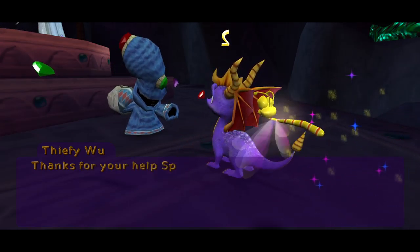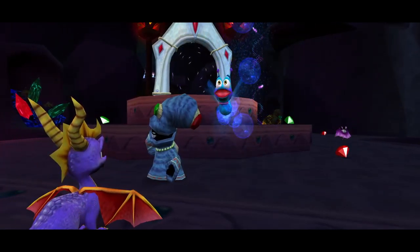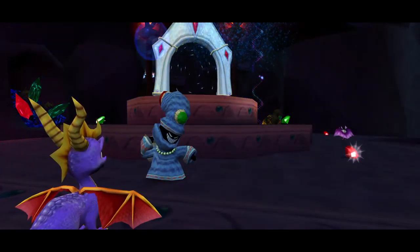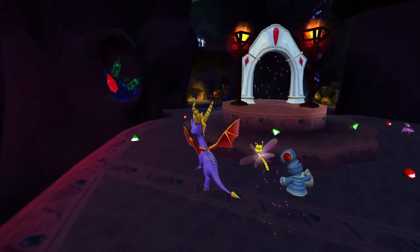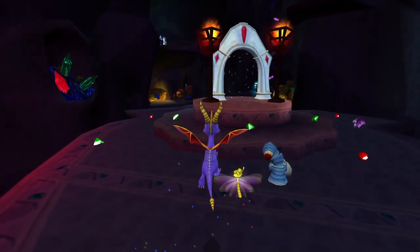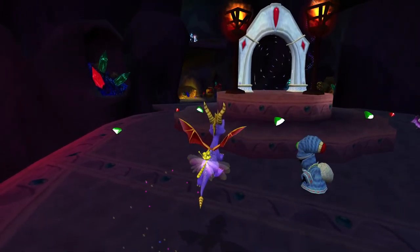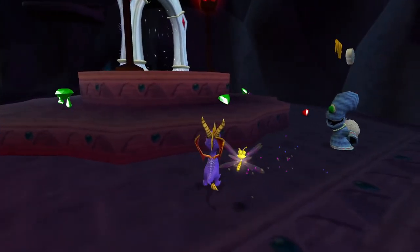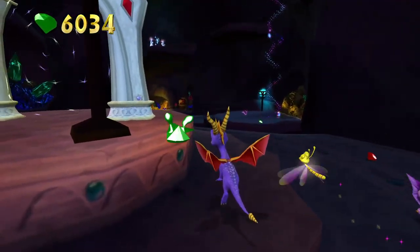Thanks for your help Spyro — say, did you drop this? Hey it's Mickey — Mickey Mouse. This is like a cool section here, sort of like an exit portal with those two lanterns by it — really cool. And then you've got your thief there, sort of looking away from me toward the portal like it wants to go in.